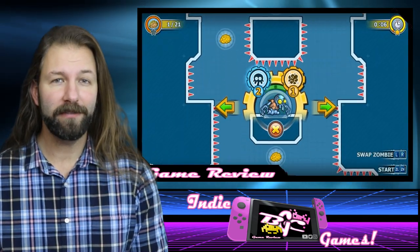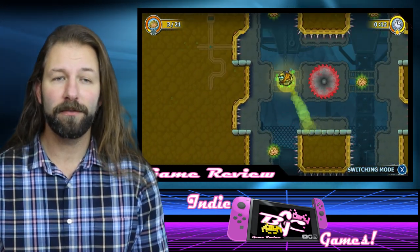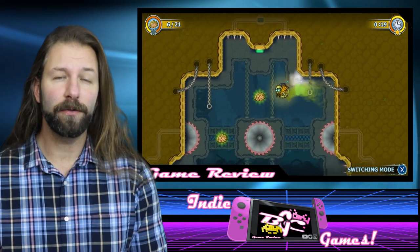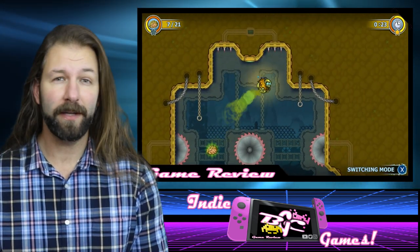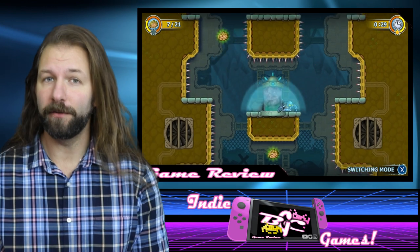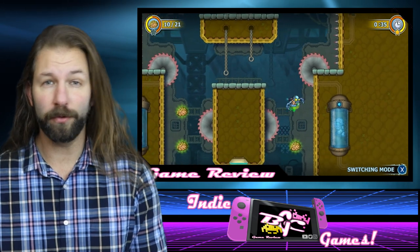These brains will be scattered all around the level, and particularly close to certain traps, so sometimes it might be better to collect all the brains, or sometimes it might be better to leave some alone in order to get the star for the time. The stars used to contribute to the game's mobile in-game currency of skulls, allowing you to buy out certain levels or even remove certain traps. On the Nintendo Switch version, thankfully there's no in-game currency or in-game purchases, so getting the stars for completion is more just going to be a personal choice.